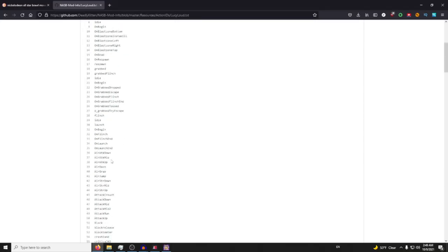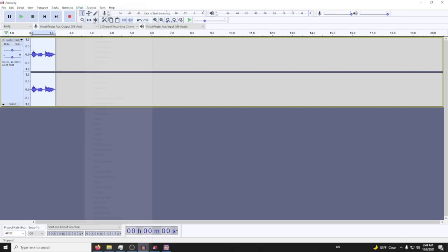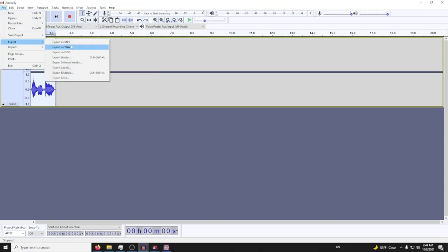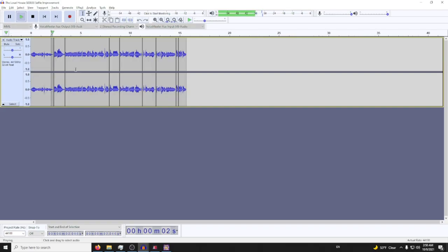We have a grab option, so we'll do 'Give me those!' — paste that in, amplify to about 8, and export as OGG — 'Grab'. Then 'Hey guys!' — export that.